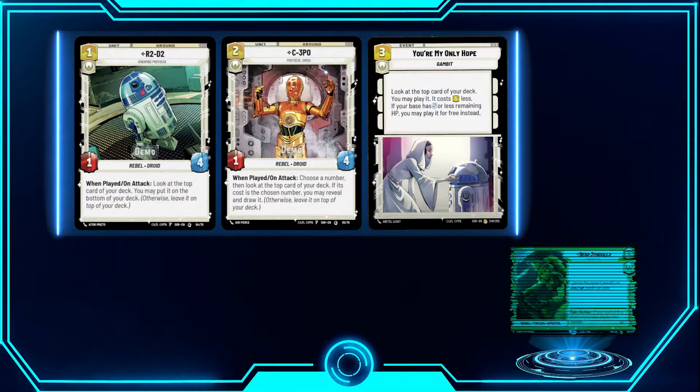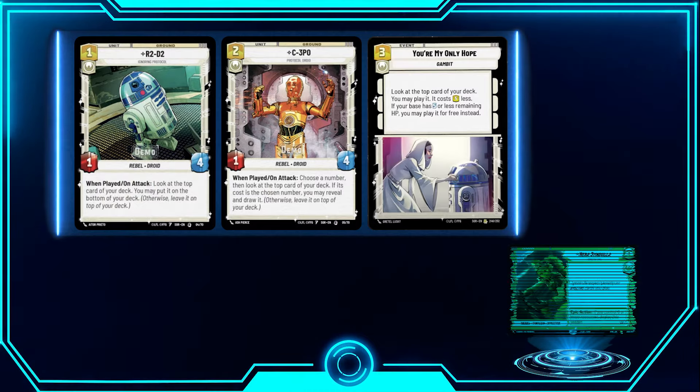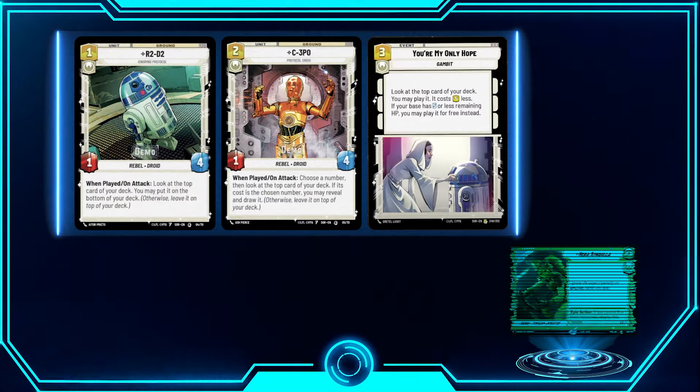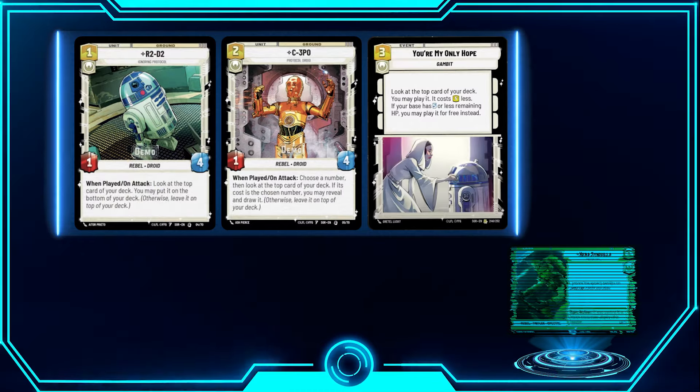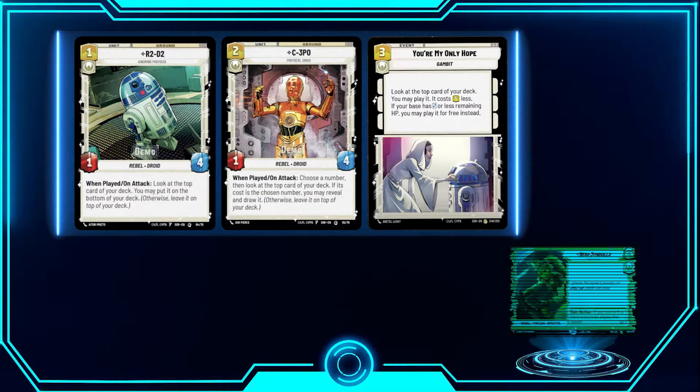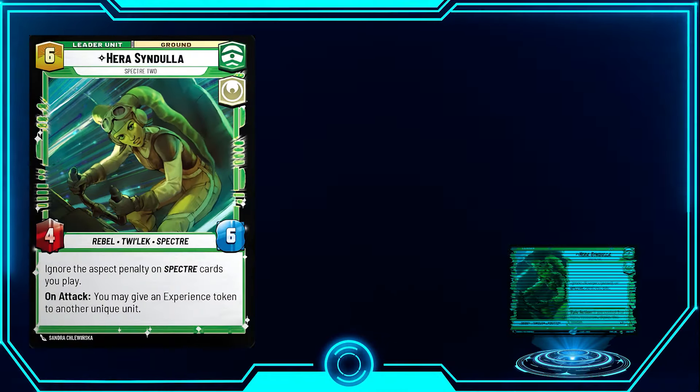The final card to consider is You Are My Only Hope. It lets you look at the top card of your deck and play it at a cost of five or less. There is only one card in this deck that costs more than five — Home One — so you're essentially playing whatever you reveal for free. Getting a unit out for free is really good in a deck where you want as many units on the board as possible. Playing a card for less than what it costs is great.